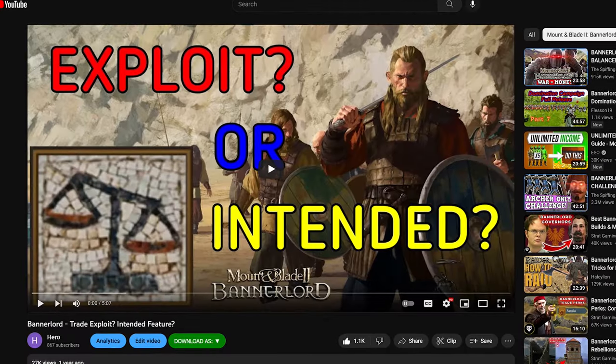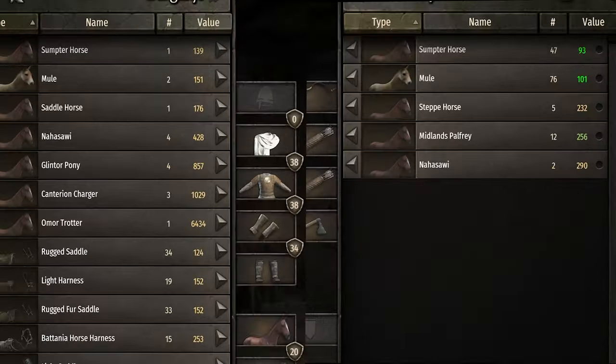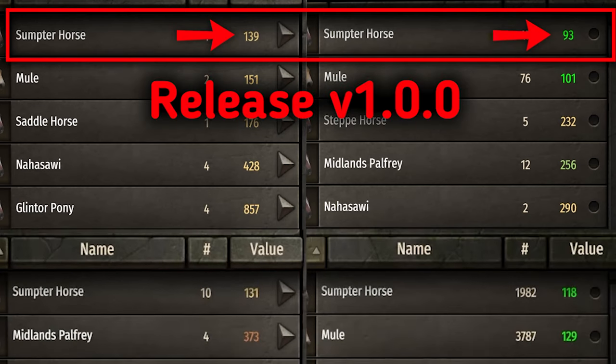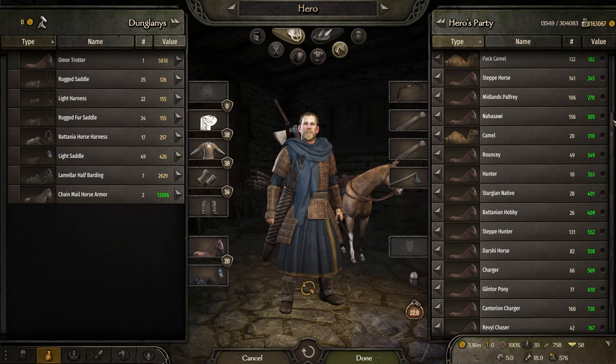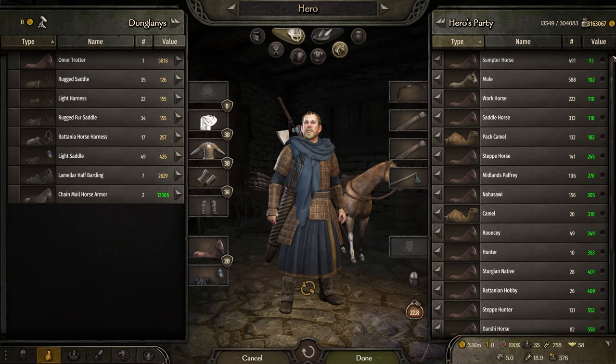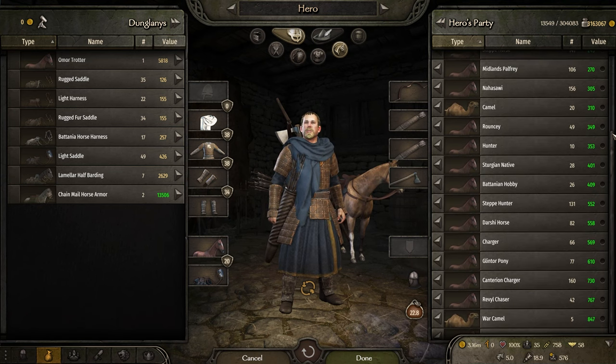It looks like the fix that Tailworld's implemented for the horse trade exploit, or horse trading in general, is to increase the gap between the buying and selling prices. It does make it harder to accomplish the exploit, but doesn't fix the issue. You can still exploit it, you just need more horses — a lot more horses. It may not be worth the time, or at least can't be done easily in the early game.